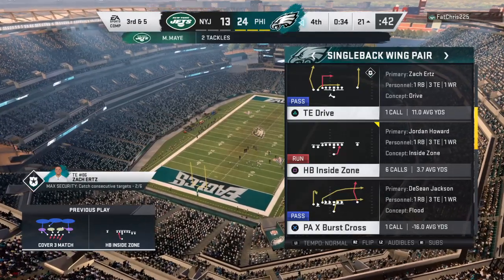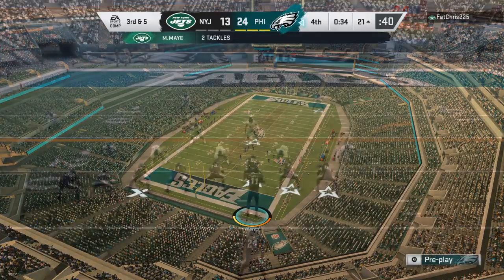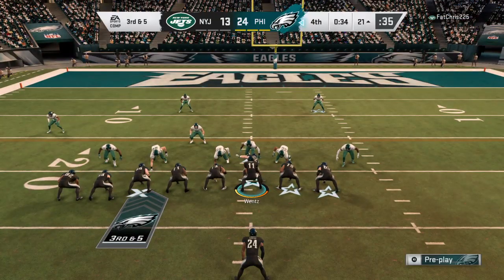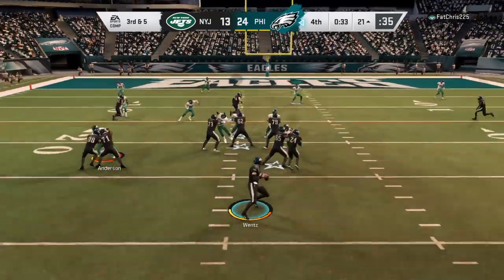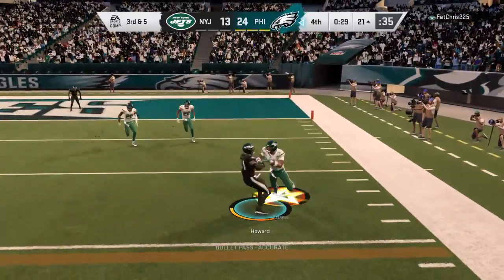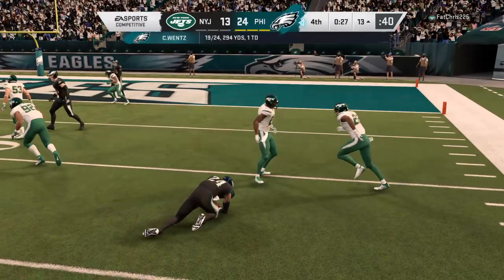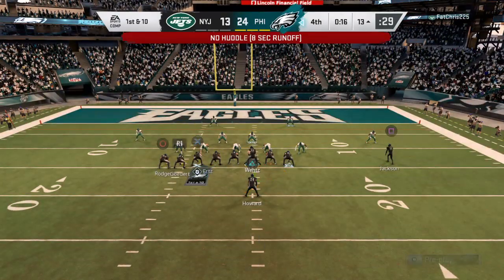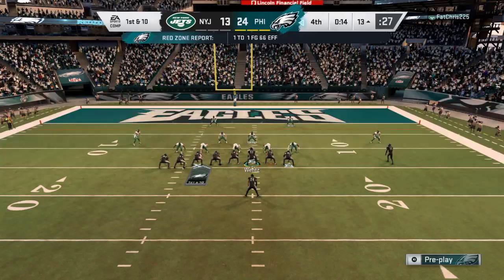The Jets going to go ahead and use their final timeout as the clock stops with 34 seconds to go in the game. Wentz off the fake handoff to Howard, and he finds Howard complete. He takes it down to the 13 and picks up the first — a gain of eight there, and that should be enough to seal the victory.